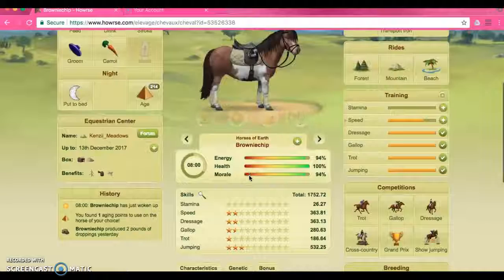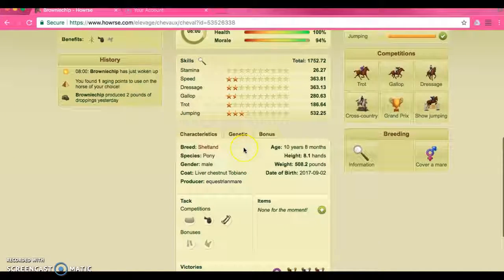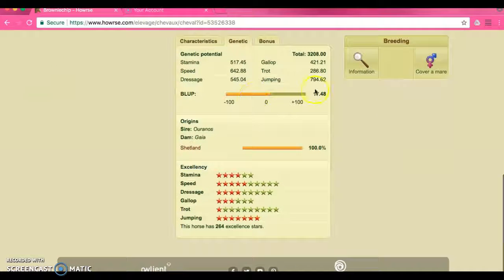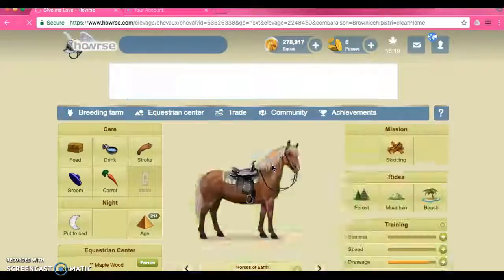So here we have a pony. This is Brownie Chip and he is a little Shetland pony — he is actually almost done with his training. As you can see he does not have very good stars like Reaper does, and the genetics on here is better than negative — at least we're up in a positive. But our excellency stars are 264 and that is not really what we're aiming for. That's what a pony looks like.